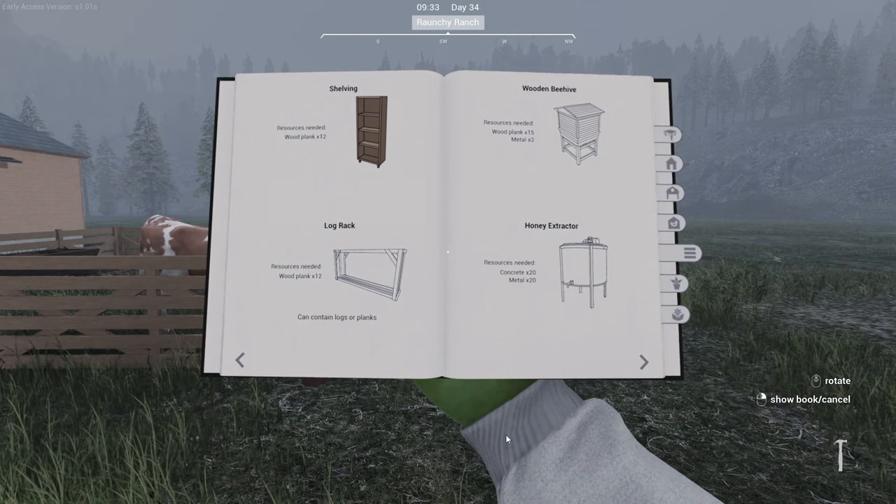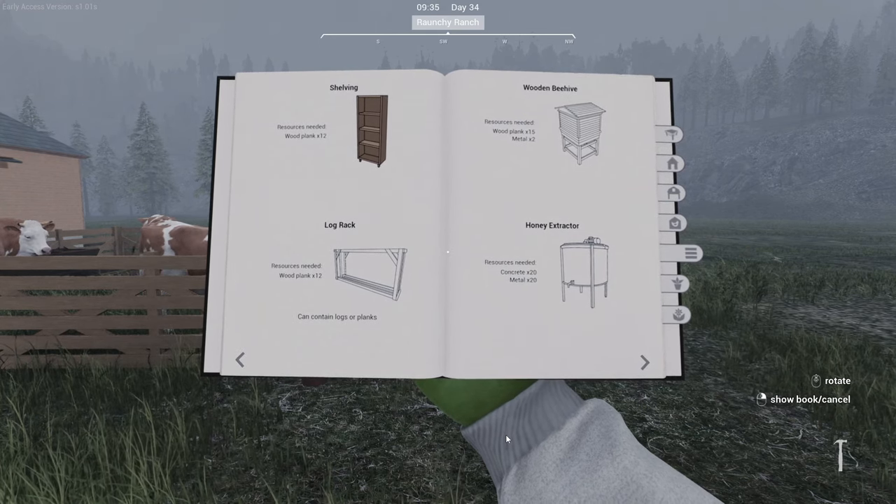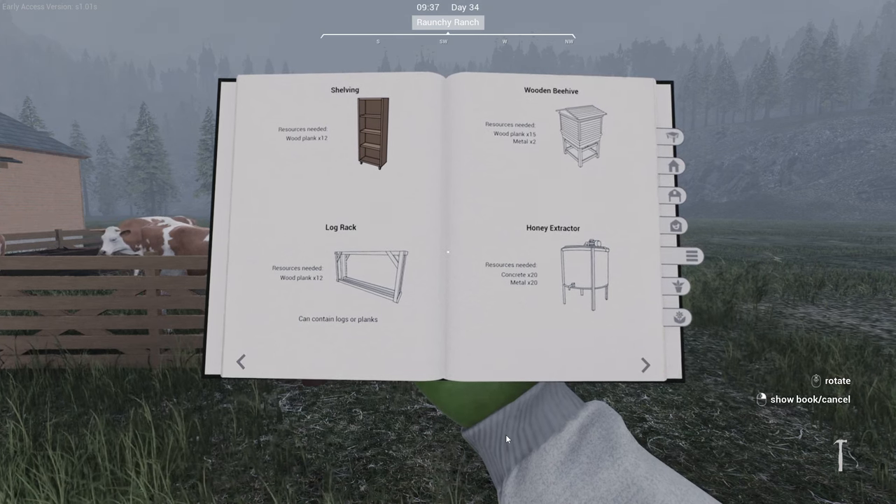In the building book, you are going to see the wooden beehive and the honey extractor. You need both of these. You're going to need 22 metal, 20 concrete, and 15 wooden planks.